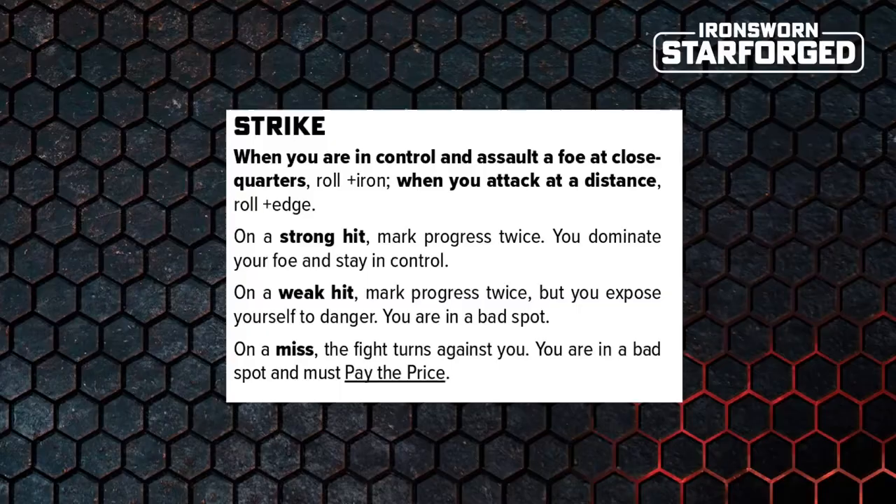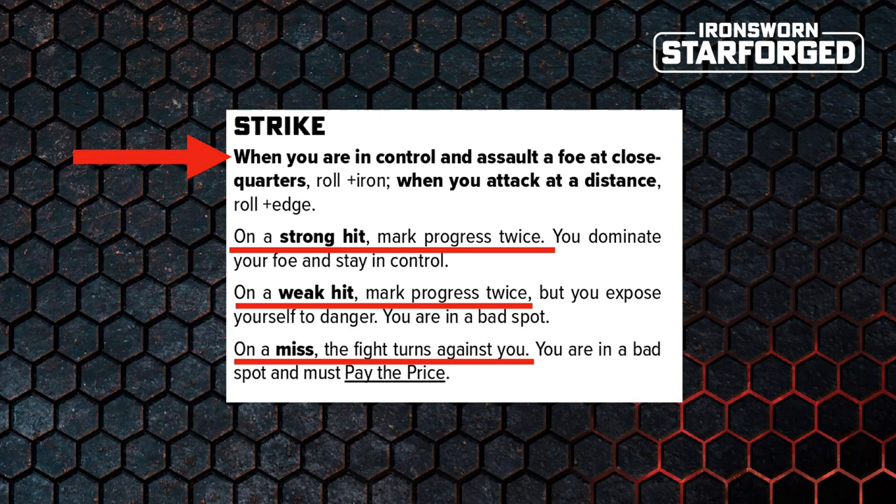Let's continue with our example of the pirate camp. Say we're in control, up in an elevated position with sniper rifles, and we decide to pick a target and open fire — using that advantage to assault at range. Well, that just triggered a move. That move is Strike. Strike says: when you are in control and assault a foe at close quarters, roll plus iron; when you attack at distance, roll plus edge. Here is the trigger, the mechanical effect, and the new fictional framing.